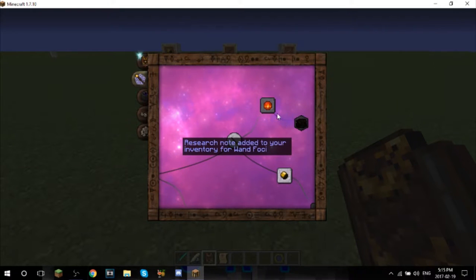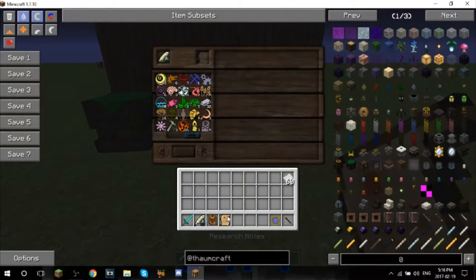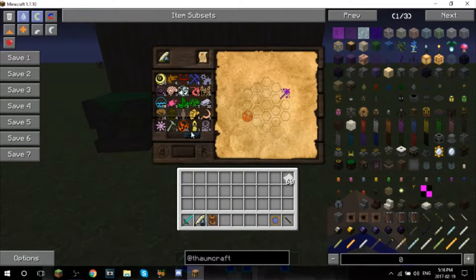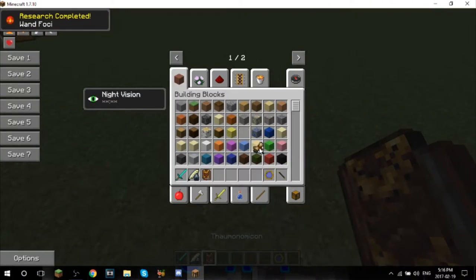Let's move on to the wand foci. This is the fire wand foci - pretty simple. We just need to figure out something that connects these two, and boom, there we go, that simple. We can go ahead and throw that away.